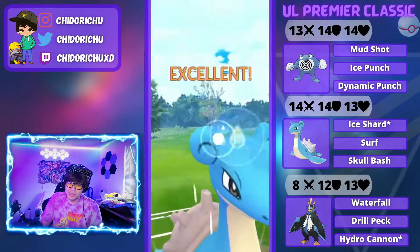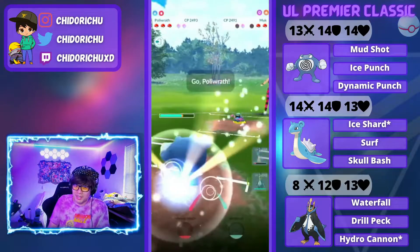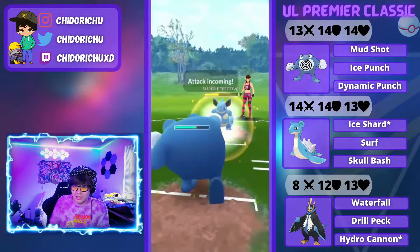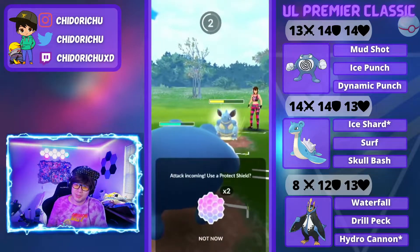There are still tons of poison types roaming around the meta. I'm going to come back in here with Poliwrath. Poliwrath can pretty much wrap up everything here if I want to, but I'm just going to play it safe. I'm going to save the two shields here for Empoleon.